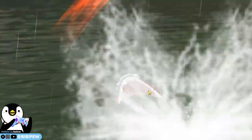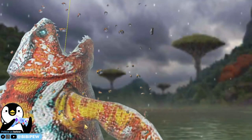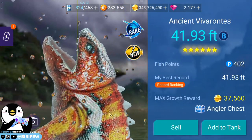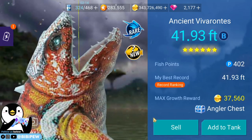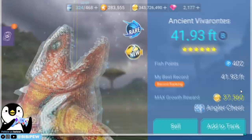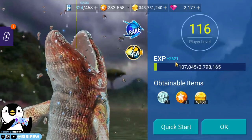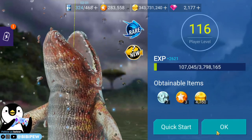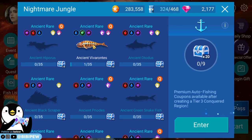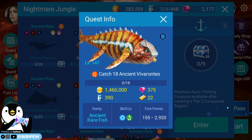We finally catch this fish — it's damn cool, like Godzilla right! The teeth are also very sharp. This is the legendary Godzilla fish called the Ancient Viva Rotis. It's raining in the background — can you all see? We captured this Godzilla fish and I will add it to the tank. The experience is 2,000 over, so you can farm very fast in this map. I caught the first fish in the new map called the Nightmare Jungle — this is the Godzilla fish, damn cool!